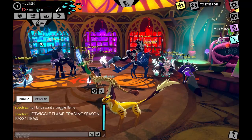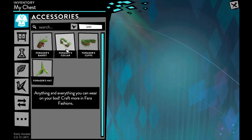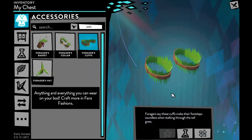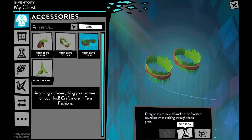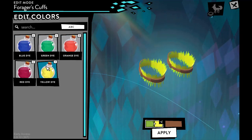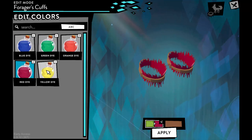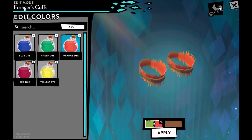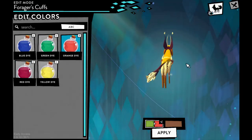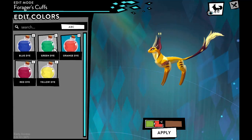To use dyes, go back to My Chest, select the item you want to dye, and click the little potion bottle icon. Your available dyes will appear and you can select a color. It will preview the new color on your animal. Keep in mind that using a dye consumes it, so you can run out.